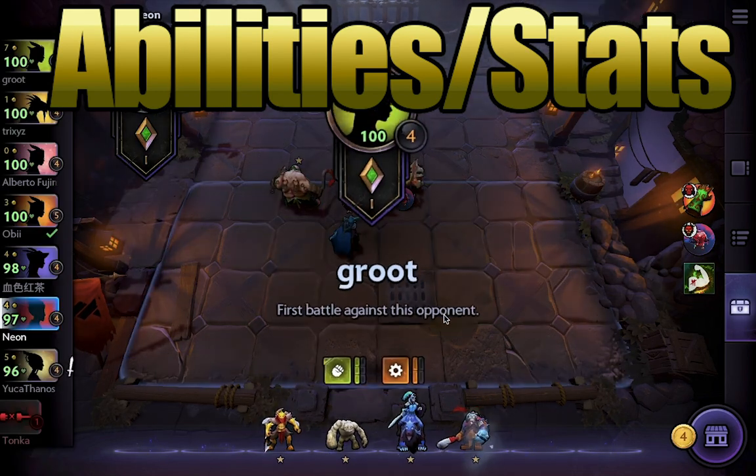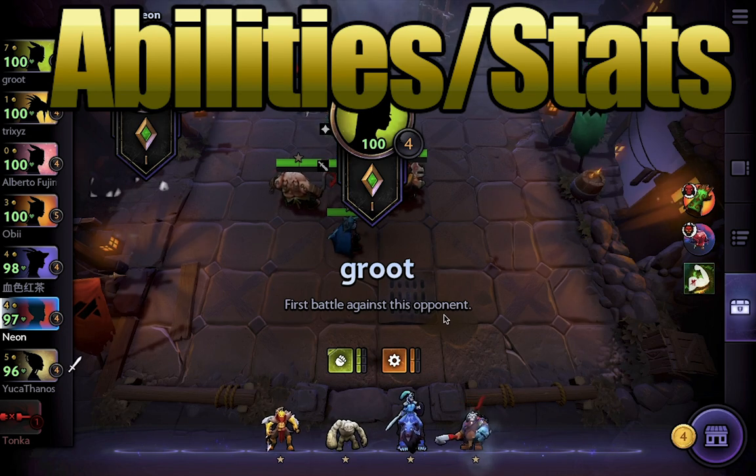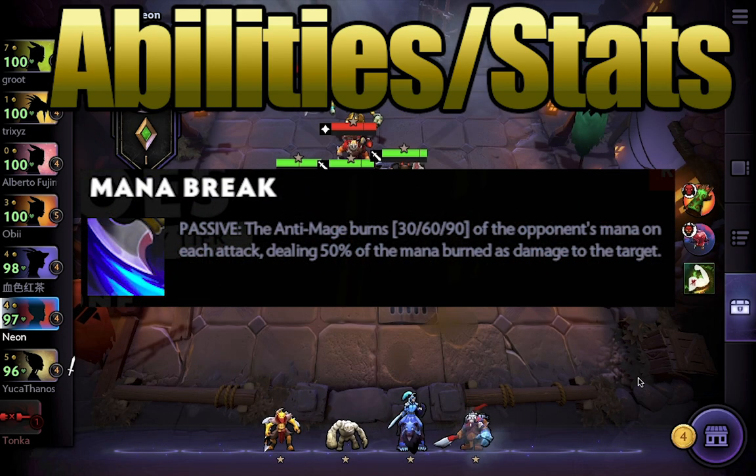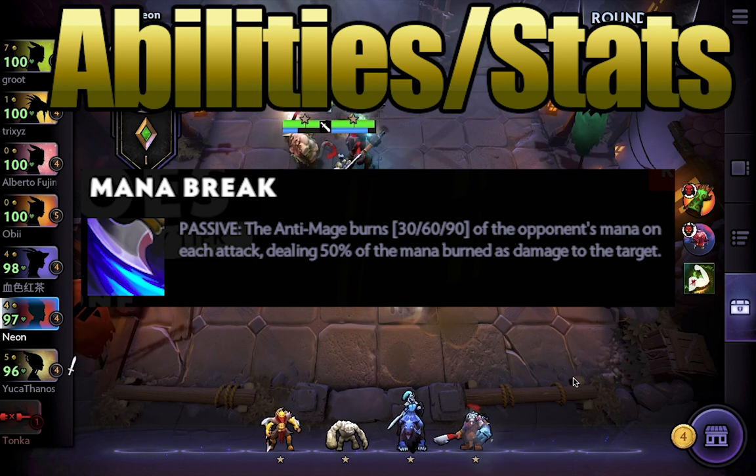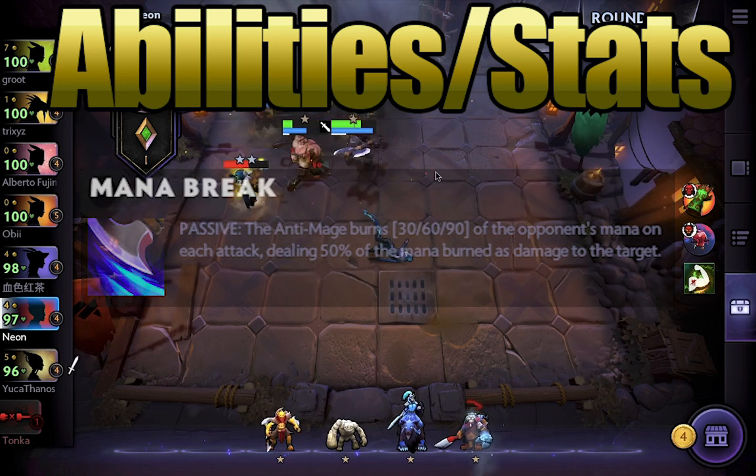Not all units have an active ability — some of them have a passive ability. If we take a look here at Anti-Mage, he has an ability that actually saps some of your opponent's mana from their units to stop them from using their abilities. But this isn't a cast ability; it's just active whenever he's attacking.